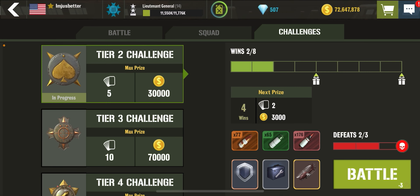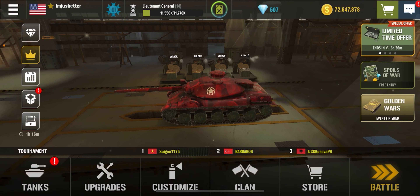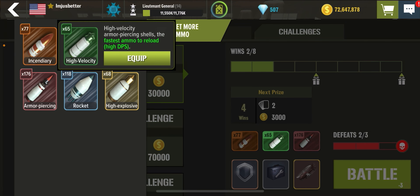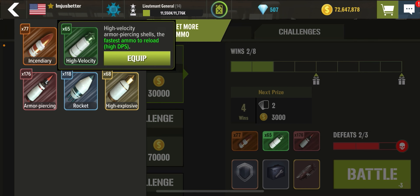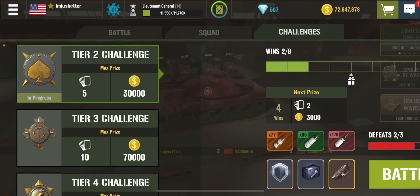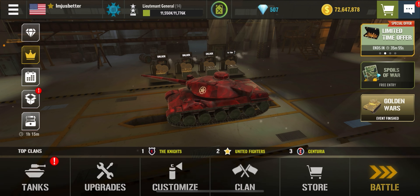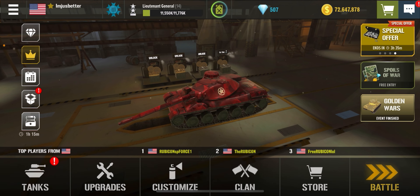I'm really curious to see — I have the machine gun, and obviously that reloads incredibly fast. Your barrel loads incredibly fast, deals a little bit less damage, but you're reloading really really fast. I'm curious: if you use machine gun and high velocity, are you going to reload even faster? High velocity armor-piercing shells are the fastest ammo to reload. And then you can even get one of the 50% reload drops from the battlefield — get all three, that's going to be crazy.